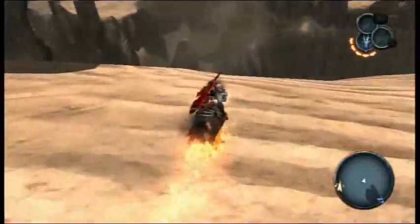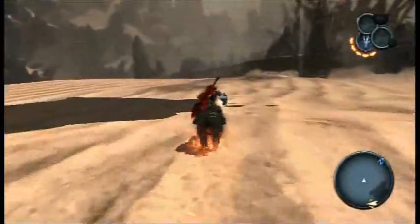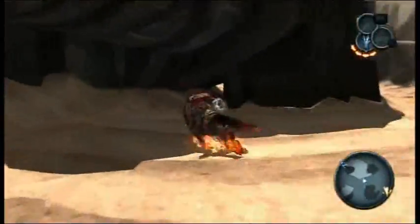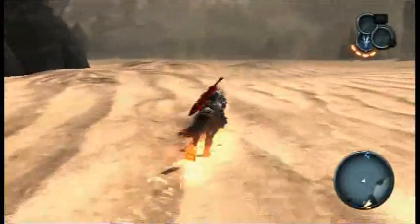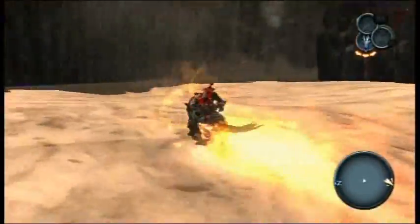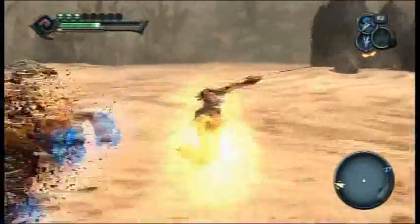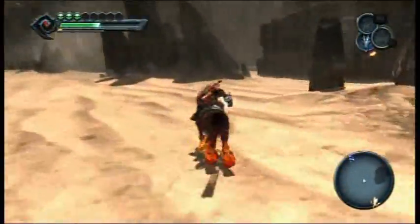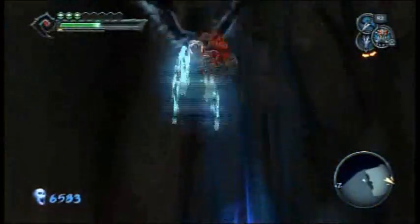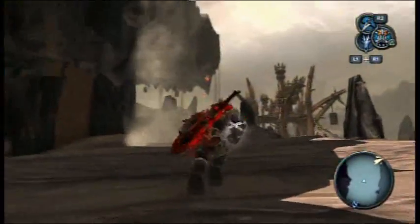I wonder if there's a way to go around — no, that's just death down there. Alright, I'll work on that one later. I want to get the abyssal armor piece number 8 right now, or number 10. Where exactly is it? It should be right here — yep, there it is. Now, with the power of my hookshot, I should be able to reach it. There we go, that's what's up there.